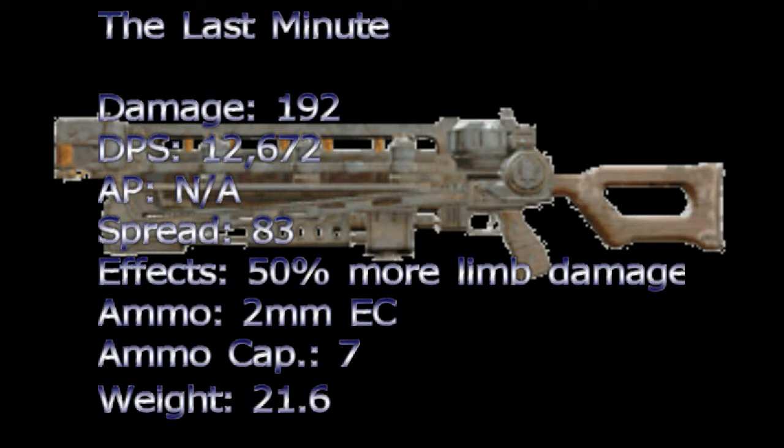For damage to limbs, the ammo type is the 2mm electron charge. The ammo per shot is unknown but the ammo capacity is 7. The weight is 21.6 and the value is unknown.